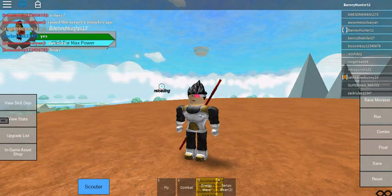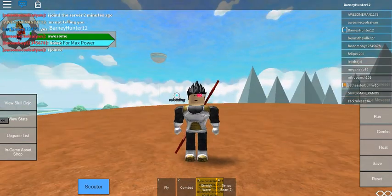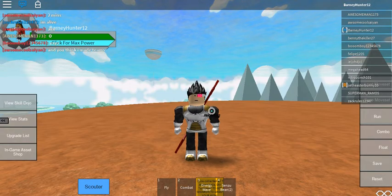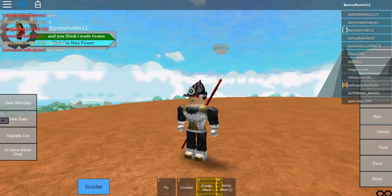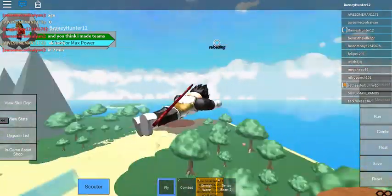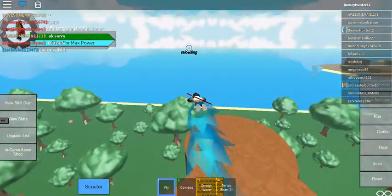If you are just a new player with no passes, you will start out with Fly, Combat, Energy Wave, and two Sensu Beans. If you've watched Dragon Ball Z, you know that Sensu Beans are very good for you — they heal you up. To fly, press 1, click and hold, and direct yourself with your cursor to fly.